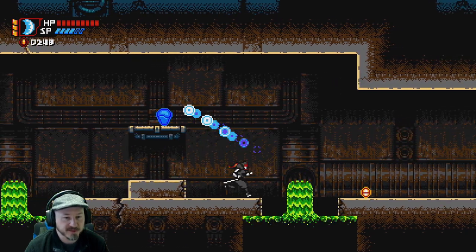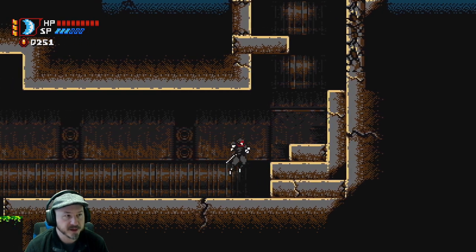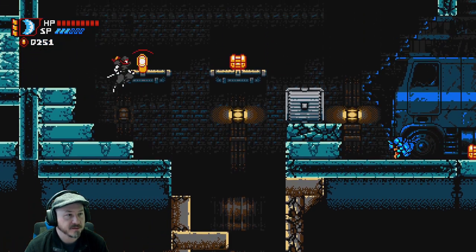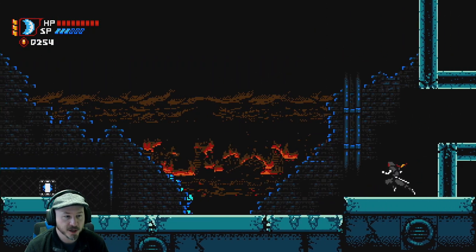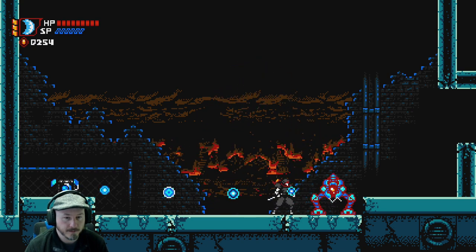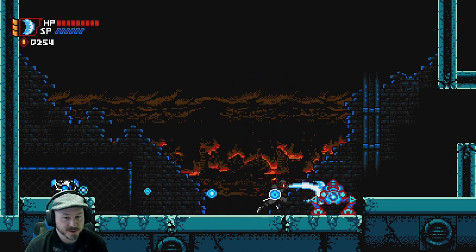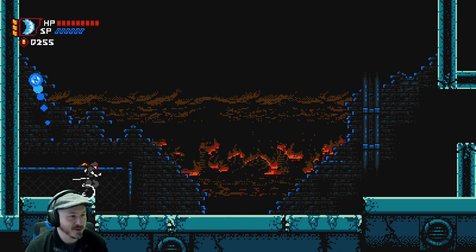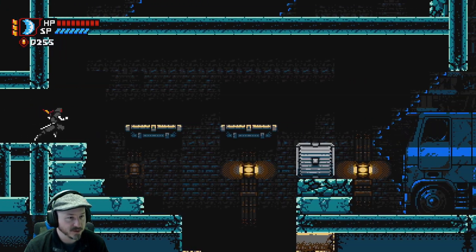I gotta use my shurikens - I keep forgetting I have those, it's really my fault. You only get so many though - the SP in the top left is everything, so you gotta be careful not to use everything up. That guy is just tossing bombs at me. It looks like a Metroid enemy, doesn't it? There we go. If I would've just taken my time I would've been fine. We got another SP though, so that's pretty sweet.